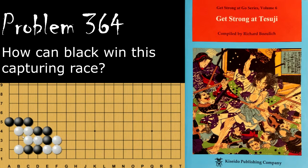Black is looking to capture the white stones here as well as rescue his two stones here. Black's move is to throw in and then atari, and this leads to a squeeze. If black doesn't throw in and just ataris first, then black is going to lose.